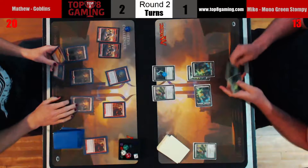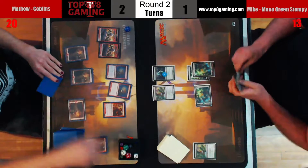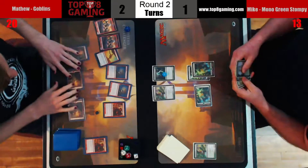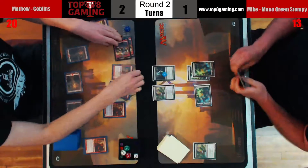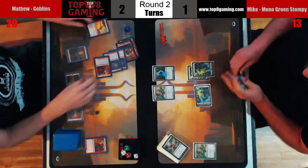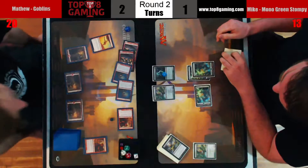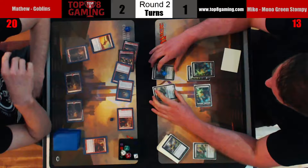Dryad Militant drawn — we draw another one-drop, alright. We're going to play our hand out here, play a 2/2 with haste and a one-drop that will sacrifice to try and kill the Militant, which I imagine Mike's going to respond to by saving with his Blossoming Defense, pumping up the Denizen a little more. In we come for a bunch of damage. Pair of Goblin Guide triggers are going to reveal — everything but Fanatic gets to come in.